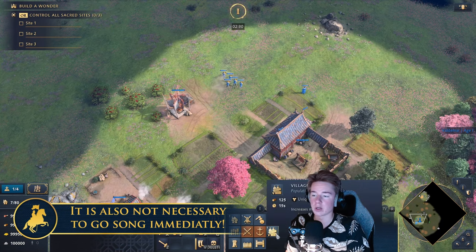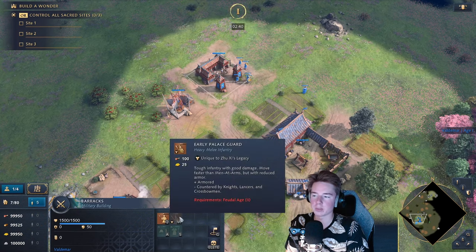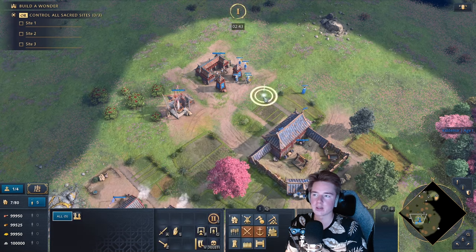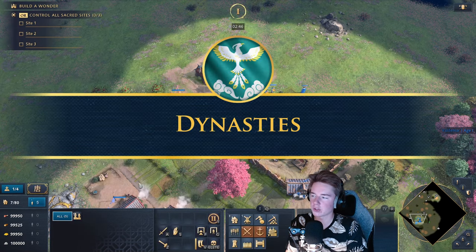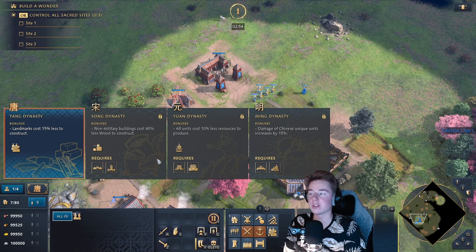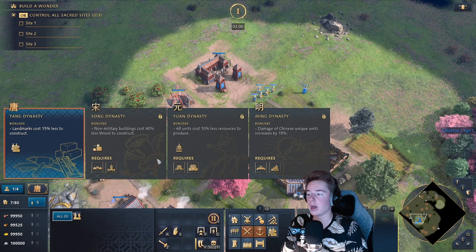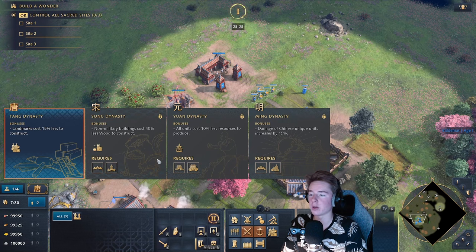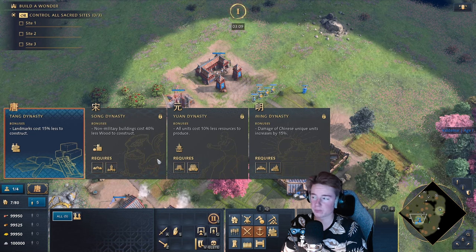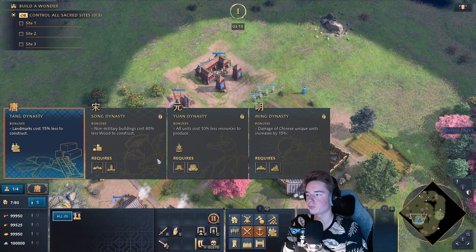We also start off with the village and have access to Spearmen in the Dark Age, and Palace Guards in the Feudal Age. The dynasties share the same names — Tang, Song, Yuan, Ming — but are different. They're still unlocked by building two landmarks from the same age, in whatever order you want. The general structure is the same, but the landmarks and bonuses are different. We don't unlock the same units; we don't have Fire Lances, for example.